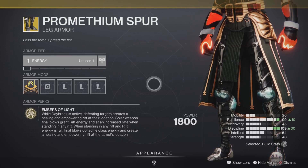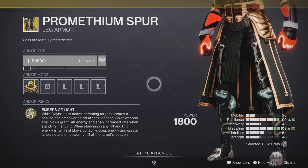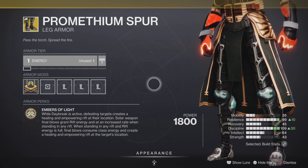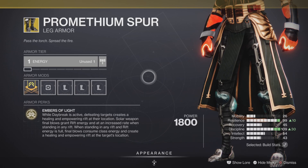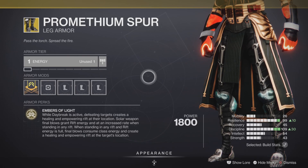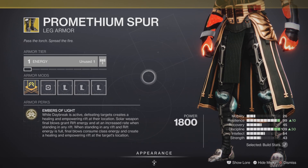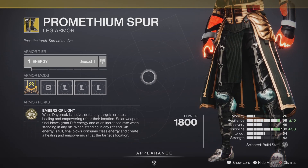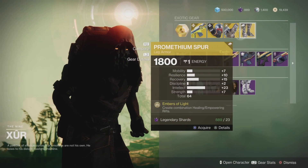Promethium Spur is here as well — exotic leg armor for the Warlock class. The intrinsic perk, Embers of Light, means when Daybreak is active, defeating targets creates a healing and empowering rift. Solo weapon final blows crank rift energy, and when standing in the rift with full energy, final blows consume class ability energy. It's awesome — excellent in PvE and pretty good in PvP.